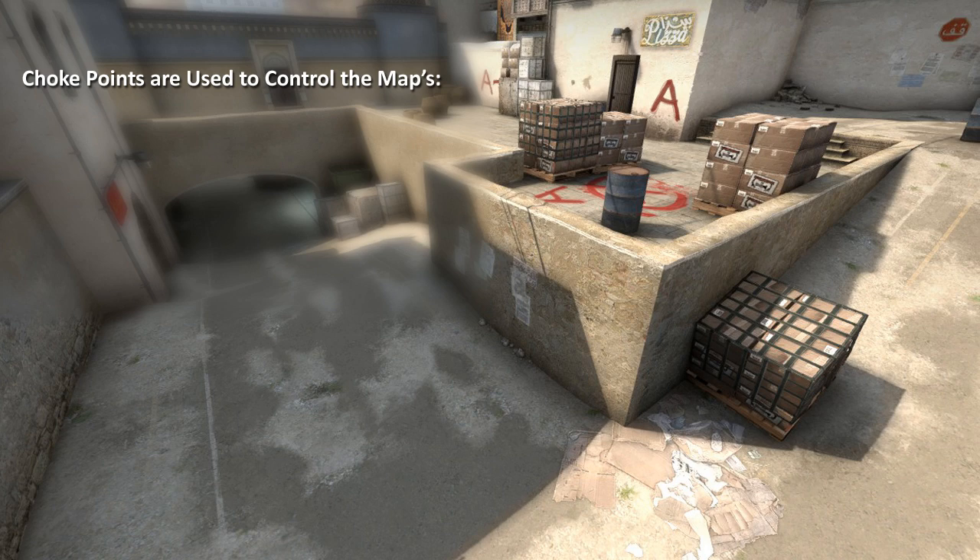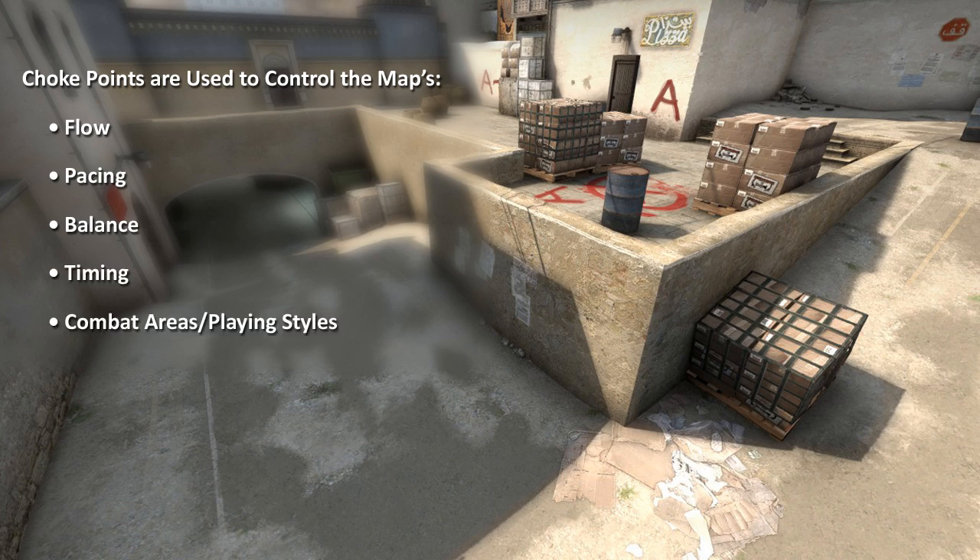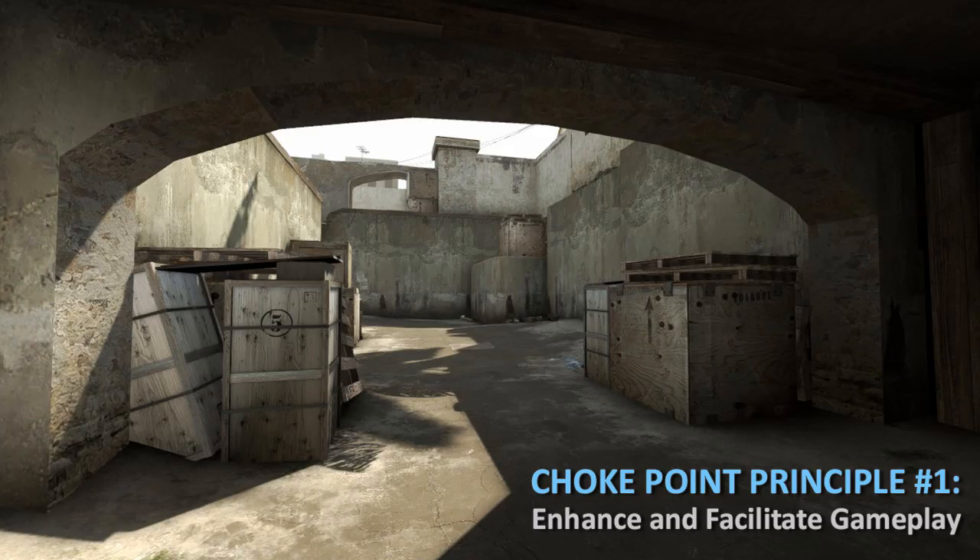Choke points are an extremely important part of a map because they are used to control the map's flow, pacing, balance, timing, combat areas, and playing styles. Let's go through each of the 6 principles of choke point design. Choke point principle number 1: Enhance and facilitate gameplay.